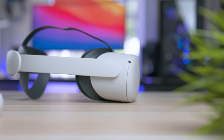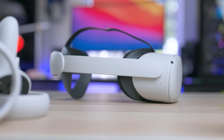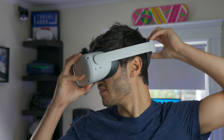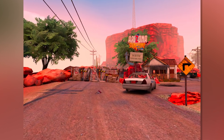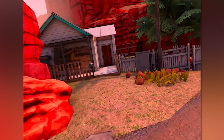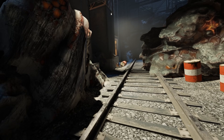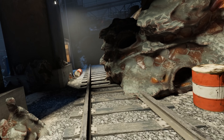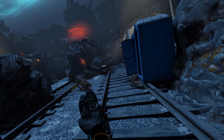The Oculus Quest 2 is a standalone headset, meaning you can play games made specifically for this headset — like it's your console — that are optimized for it, and also for the Oculus Quest 1. Now you may have seen games with amazing graphics like Half-Life Alyx and Boneworks, but if you really want to play those games, you're going to need a PC and a cable, or a good router for Wi-Fi.